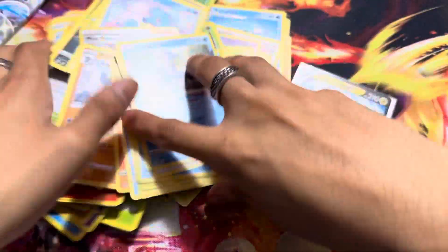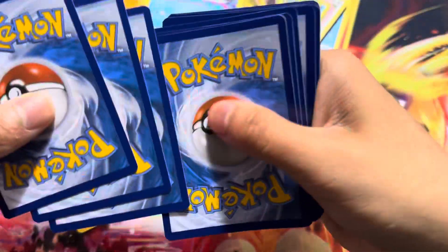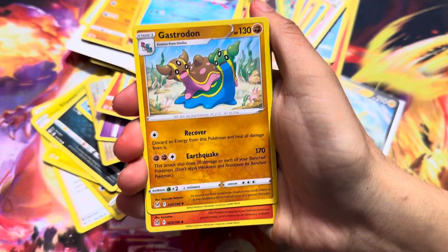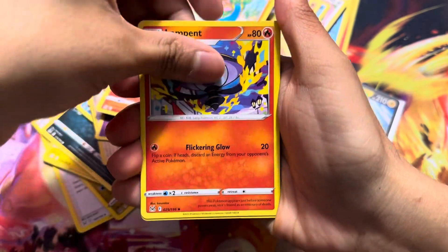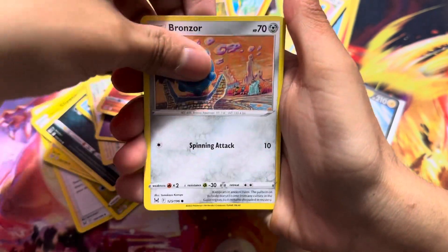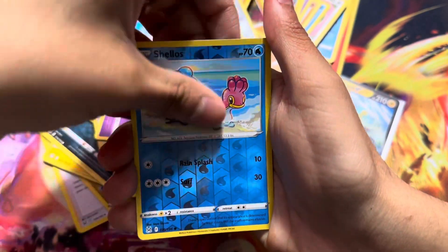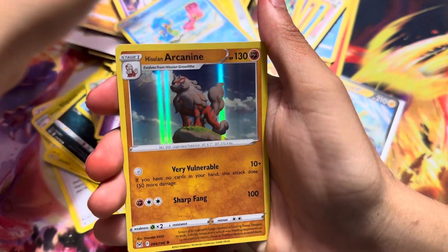And then the last pack of the video. Here we go — come on, let's get some last pack magic in here. Let's do the trick right. Energy, Leapint, Gift Energy, Zamazenta, Bronzor, Electrode, Gastly, Marshadow, and then a Holo Arcanine!